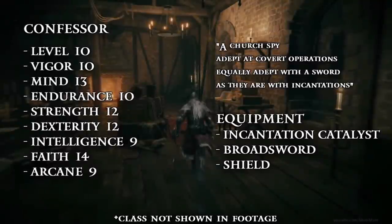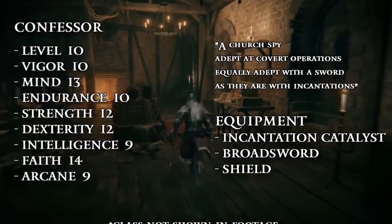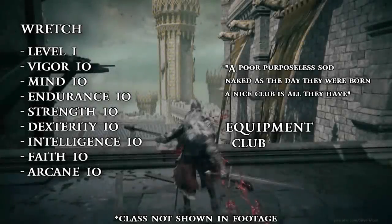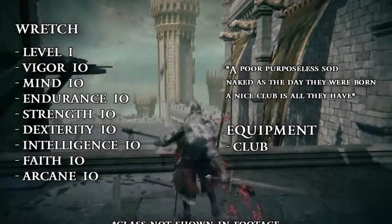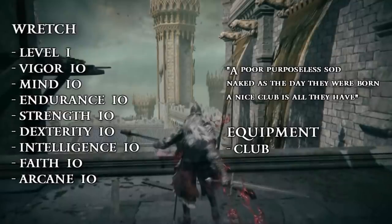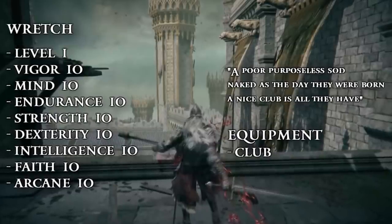Ninth, we got the Confessor — for people that want a quality faith build. I don't think it would be that good unless you want to go to level 120 meta, if that's a thing still in this game, but if you're going to go for a quality buff build, this could be ideal compared to Prophet. And last but not least is the Wretch class, which is basically the new Deprived. You start at level 1, so you get about 7-8 points to spread around to catch up to the other classes, but I don't think this spread is optimal for mid or end game builds. Good for challenge runs I guess, since you'll be naked — but you can just be naked for the other ones by removing the armor, so kind of whatever.